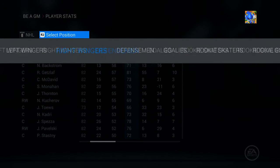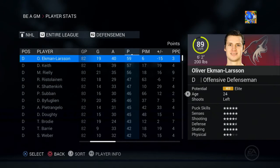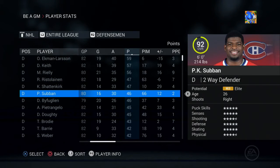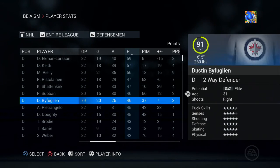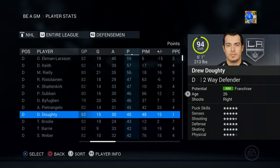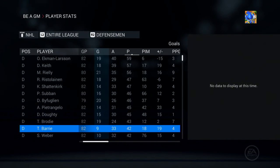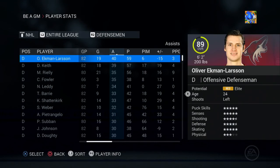Checking defenseman stats: Carlson, Ekman-Larsson led in assists with 59 points. Duncan Keith had 57, Morgan Rielly had 56. Ristolainen and Shattenkirk also showing up. Morgan Rielly led defensemen in goals; Ekman-Larsson led in assists.